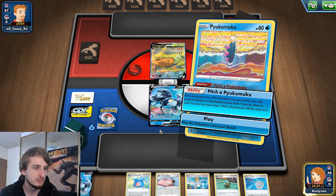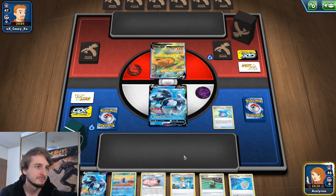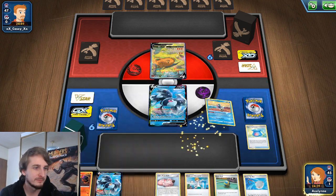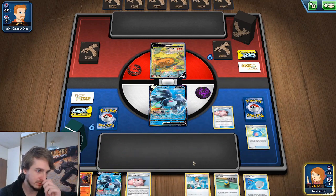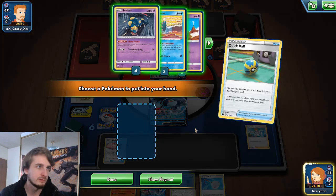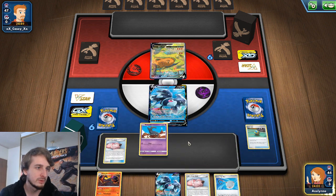Let's thin the deck first. Capturing Aroma gets either a Salazzle or a basic type Pokemon. Looks like we're not going to be able to go for poison straight away. We're going to Quick Ball — we'll keep the Lumineon, get rid of the Professor's Research for now, and grab the Salandit, because we're going to burn and poison very soon.